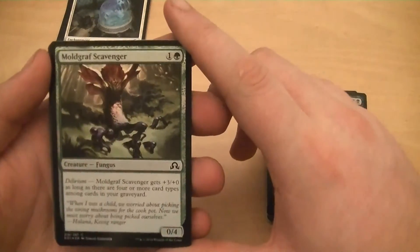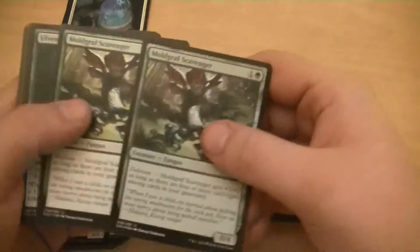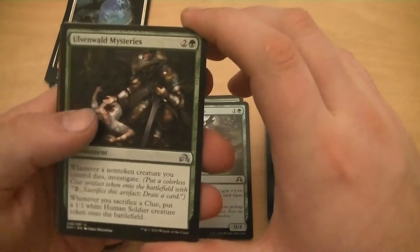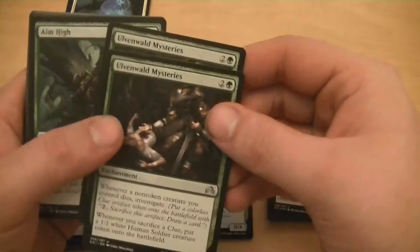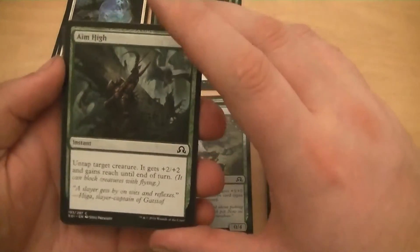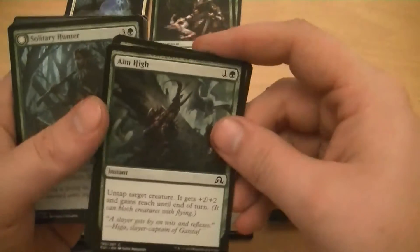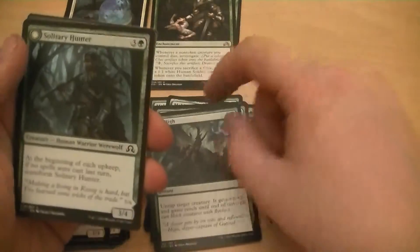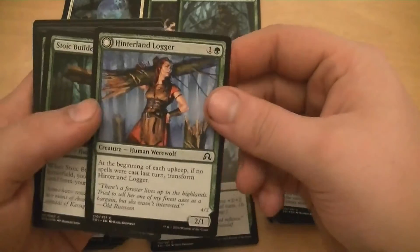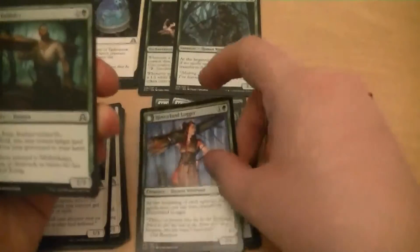Mole Graph Scavenger - 0/4 for two, gets plus three as long as there are four or more card types in the graveyard. Either way it's a 0/4, that's a good defender. Uvenwold Mysteries - I like this card but I doubt I'm going to use it, it just gives me clues. Aim High - I really like it because I can untap anything at any time, give it a boost, and it gains reach, so I can stop a lot of stuff. Solitary Hunter - he's okay. The Hinterland Logger - two-one for two, turns into a 4/2. I'll run her, why not?